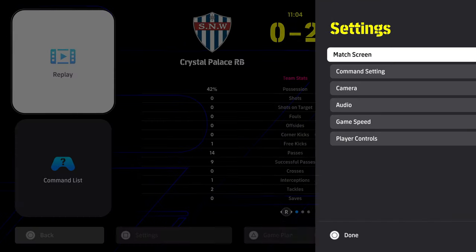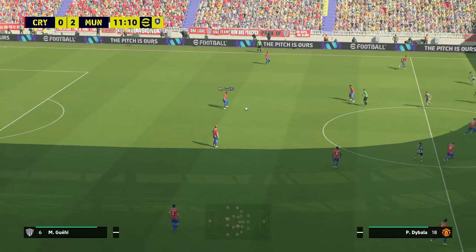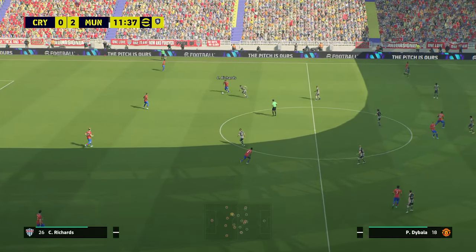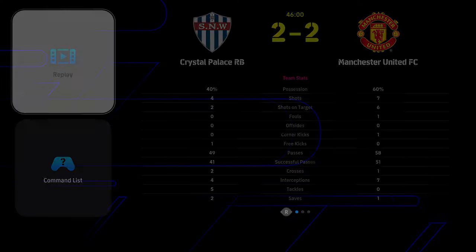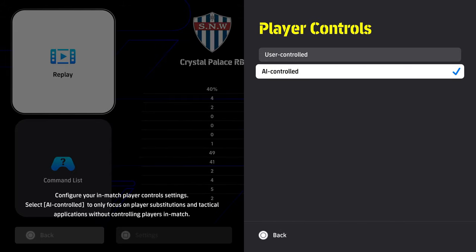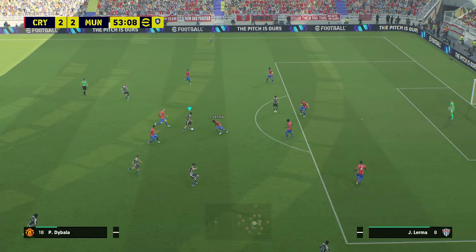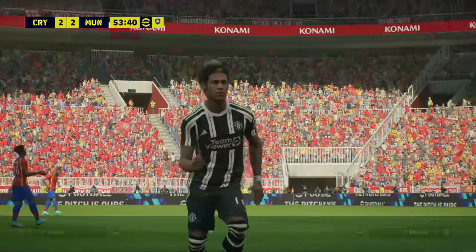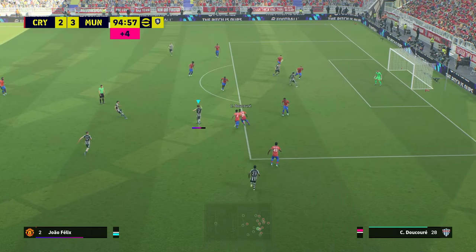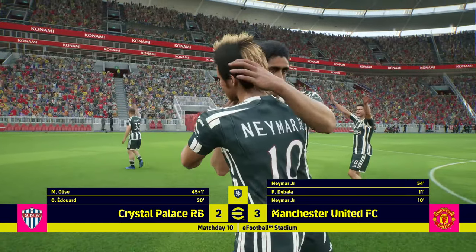Score an early goal or two, then go into the pause menu, go to Player Controls and switch to AI Controlled - that puts you into sim mode. If you do concede a goal or two you can always sub yourself back in. We're using Manchester United's kits so they're following their bad luck from real life! Just score the winner and that'll be it. It doesn't really matter if you win 10-nil or 1-nil - the result is only important to maximize your My League points.